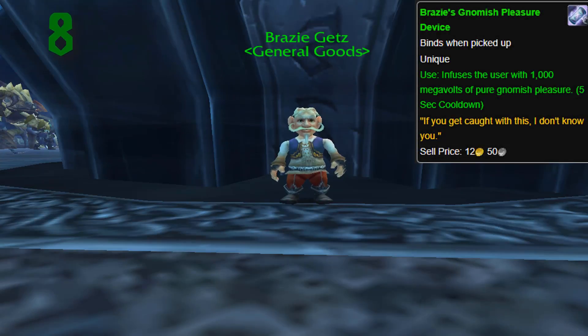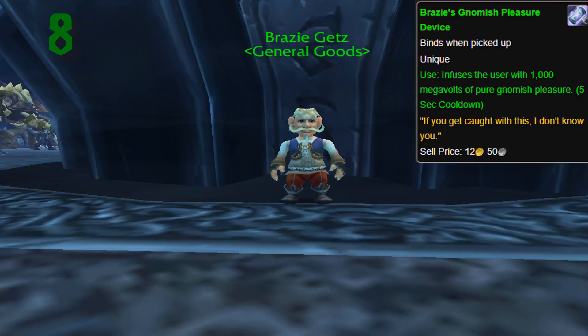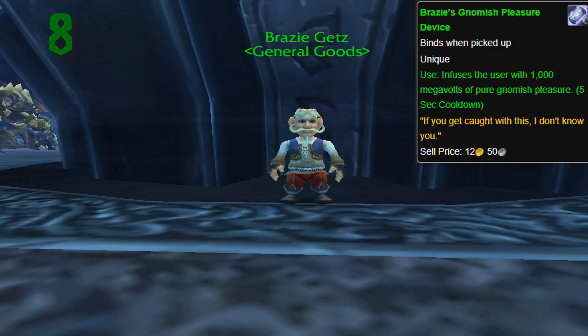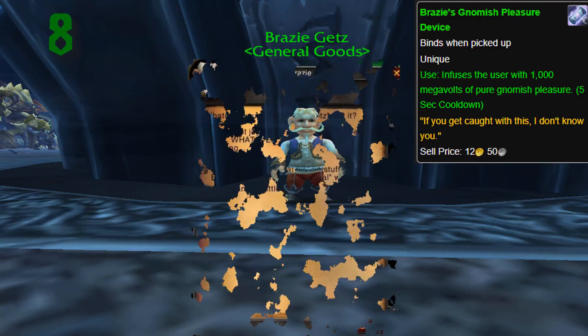Number 8: Brazzy's Gnomish Pleasure Device. This item has an on-use effect of "infuses the user with 1000 megavolts of pure Gnomish Pleasure" and of course it's impossible to know what this effect did. The item isn't in the game, but there is an NPC vendor inside of ICC named Brazzy Getz, so you can only assume there's some relation there. The flavor text says "if you get caught with this, I don't know you," implying it's an illegal device, and when you talk to him he says he sells some things that aren't legal — which could have possibly been the Gnomish Pleasure Device.